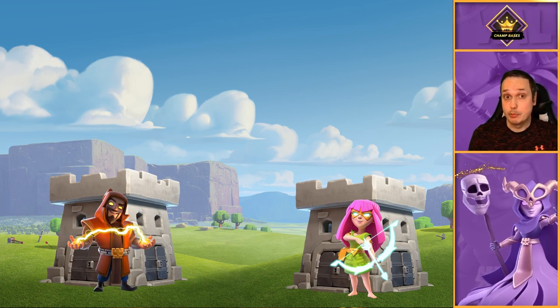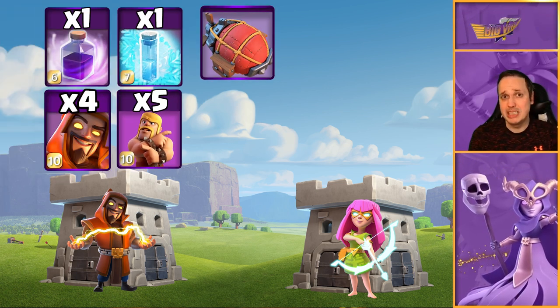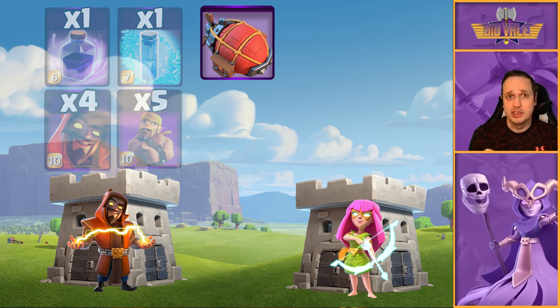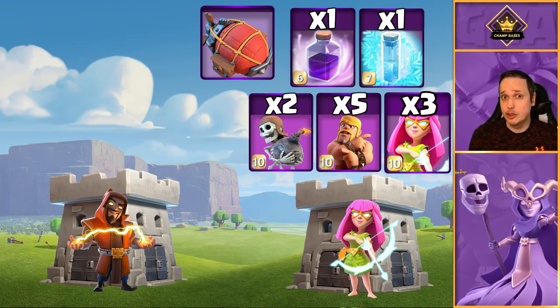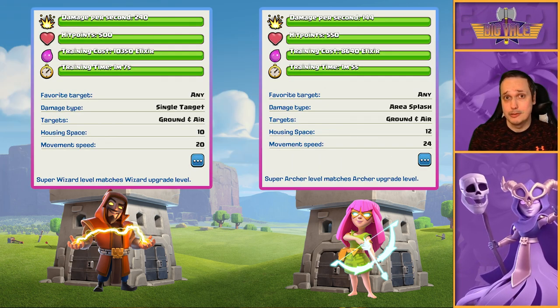Both super archers and super wizards have their perks. Super wizards are great for close-range battle — that chain you get from them is unbelievably strong. Super archers can fire extremely long range, so they can take out a good chunk of a base, even half of it depending on the layout, without moving from their original spot.